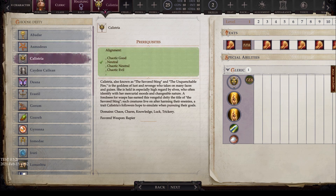Next we have Calistria, with alignments of chaotic neutral, neutral, and chaotic evil. Also known as the Savored Sting and the Unquenchable Fire, she is the goddess of lust and revenge who takes on many faces and guises. She is held in especially high regard by elves. A fondness for wasps earned her the title of the Savored Sting — such creatures live on after harming their enemies, a trait Calistria's followers hope to emulate. Domains are chaos, charm, knowledge, luck, and trickery, and the favored weapon is the rapier.